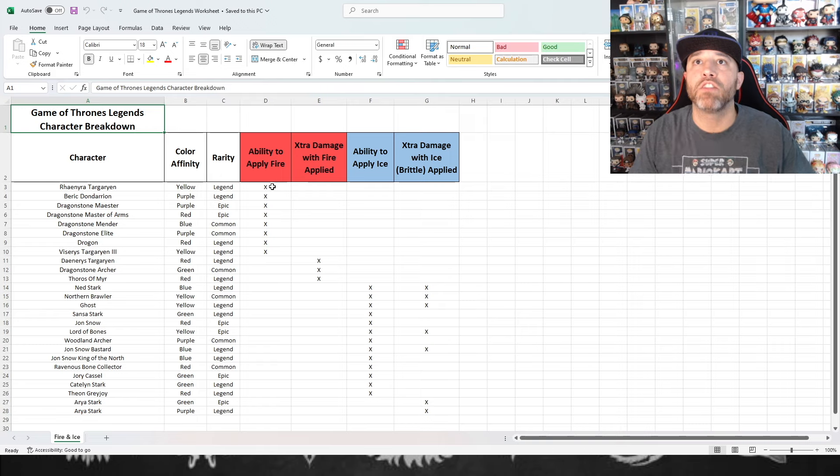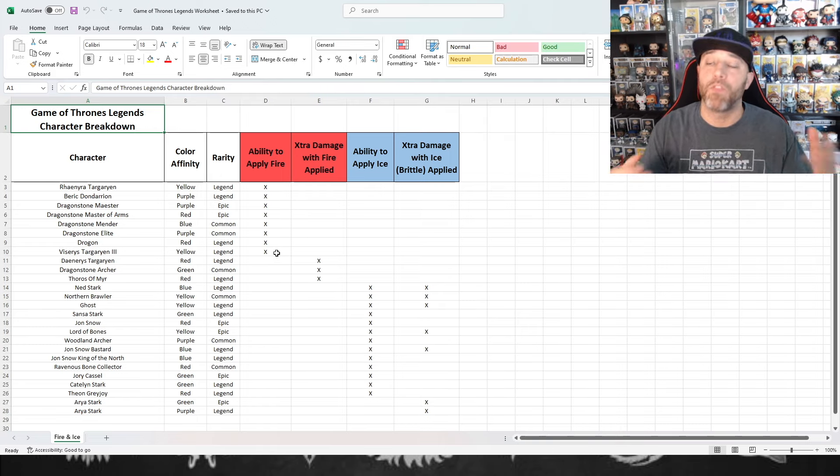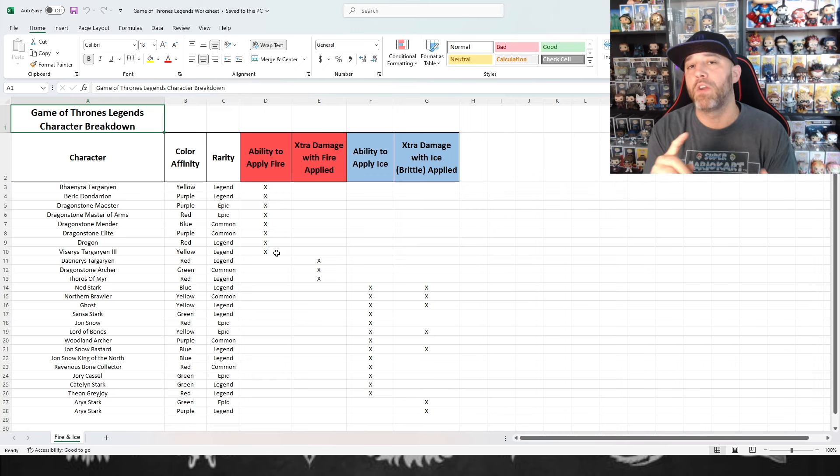Out of all the characters in the game, there are eight characters — from what I can see, I might have missed one — but from what I could read, whether it be in their main skill, leader skill, or a passive skill, there are only eight characters that have the ability to apply fire to someone. Let's take a look at this first one.